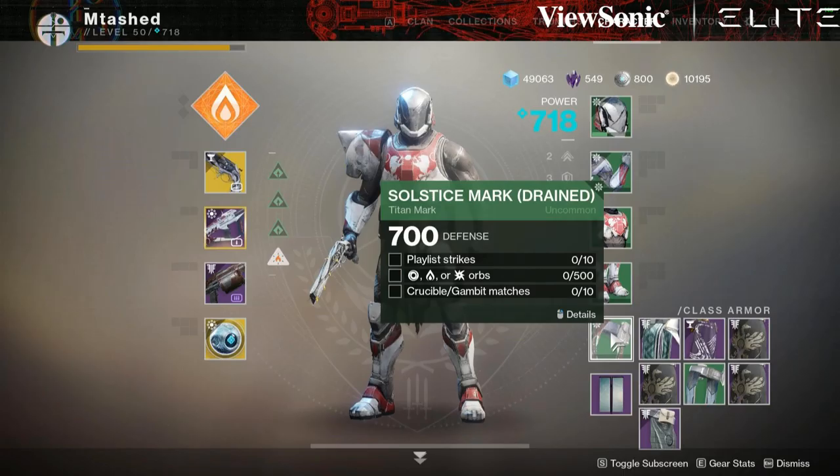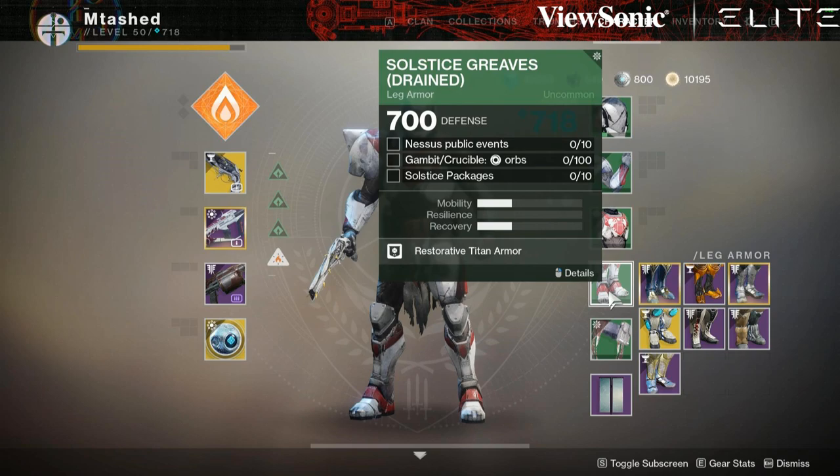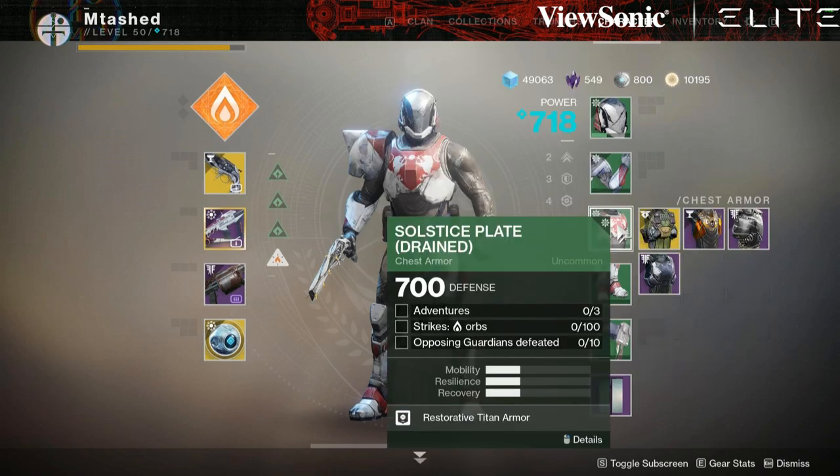Getting the Solstice of Heroes armor is actually pretty simple. You need to play some activities, you need to generate some orbs, and until you get into the masterwork versions, there's nothing too crazy that you're required to do.